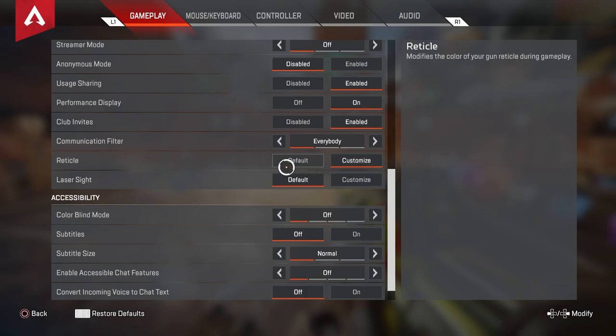Club invites I have enabled — you can have that on or off, that's up to you. Communication filter is set to Everybody. You can change this if you want — if you don't want to hear voice chat from people other than friends only, or don't want anything to come through, you can do that. I leave it on Everybody.